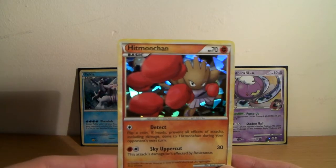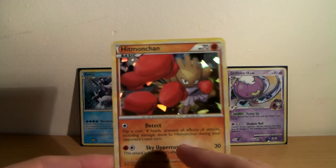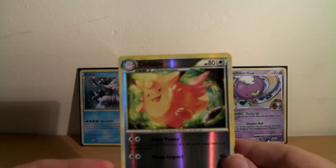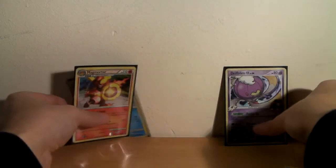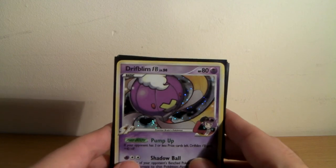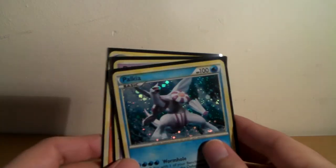So promo Hitmonchan - I'm very happy with it, and I love that you can still see the shining underneath it, see the shards there. Reverse Clefable - I don't know if that's actually a holo originally, but either way it's a rare. And here we go: Frontier Brain Drifblim, Magmortar, and Palkia.